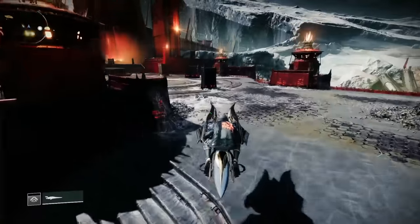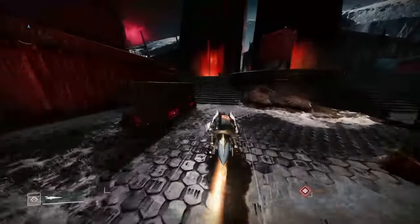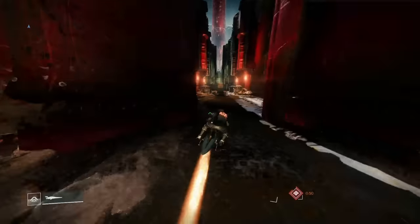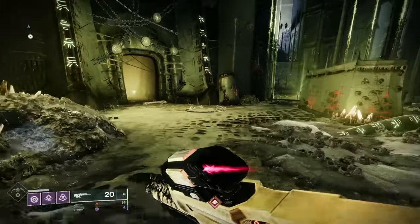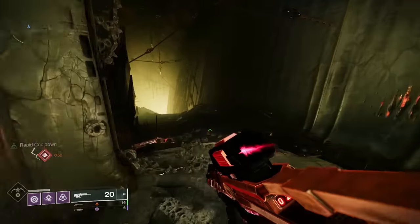One way is going to the Pit of Heresy, which is straight on. The other one is going to the right, which takes you over to the Strike, the Scarlet Keep. And this one to the left takes us to the Pyramid. So here we are — let's jump off here and make our way round into the left-hand doorway, and then make our way down.